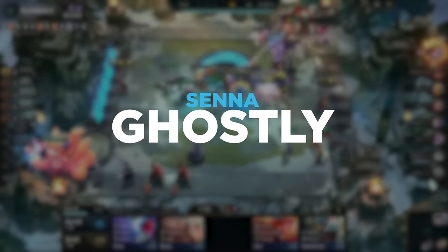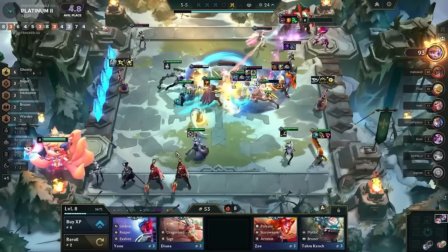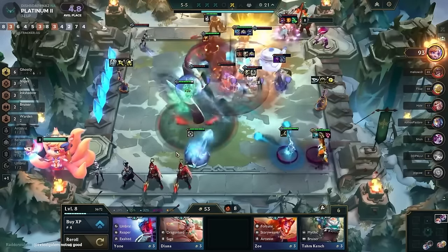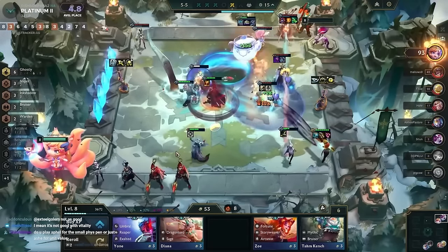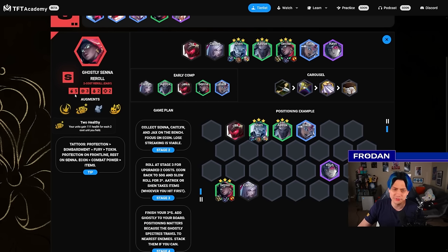Ghostly Senna is also still really strong and depends a bit on your tattoos. I personally think Tattoo of Protection is way better than everything else because it gives Senna what she wants — stalling frontline. Ghostly as a trait is better the more ghosts stacking onto a unit. This version forgot the Ghost Emblem — Ghost Emblem probably goes on Jax until you find Udyr, then place Udyr over Jax so you get Behemoth over Shen, and you could play another unit like Ornn in the meantime. If you don't get Tattoo of Protection, pick up an offensive one like Bombardment, Fury on Senna, and Toxin.